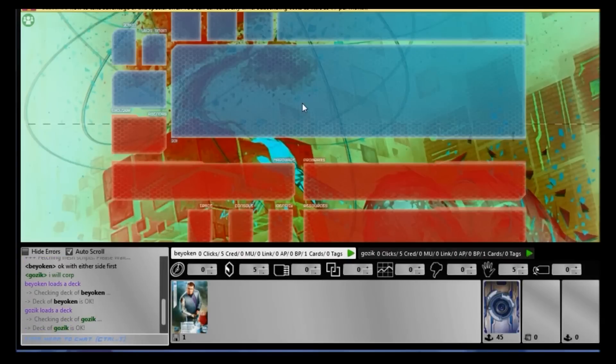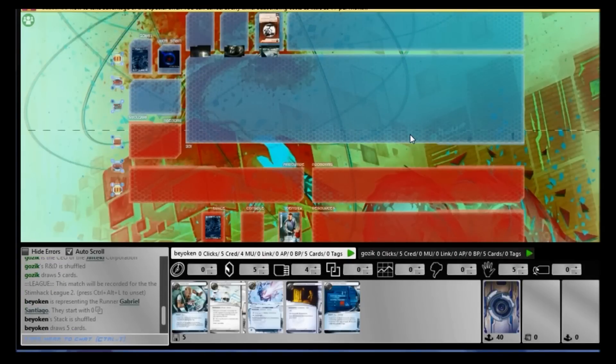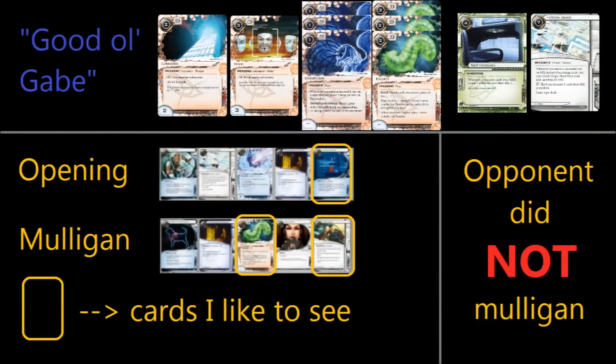As I continued to search for competitive deck types, I read the modern Gabe Primer article on Steamhack. It would be really interesting if I went back to Gabe, an ID that I've dismissed since Honor and Profit as being no longer viable due to a lot of reasons. But you can't go wrong with economy, and Gabe provides just that, so I might give it a shot.